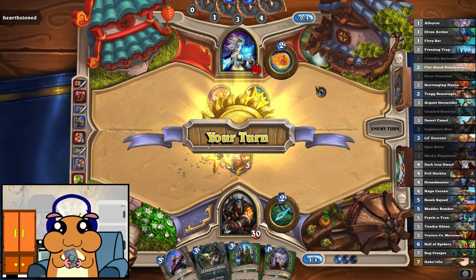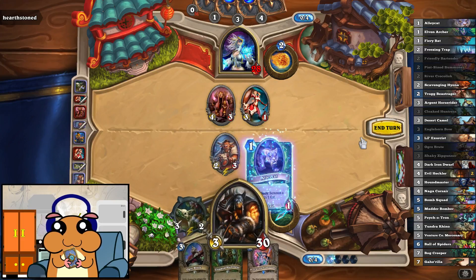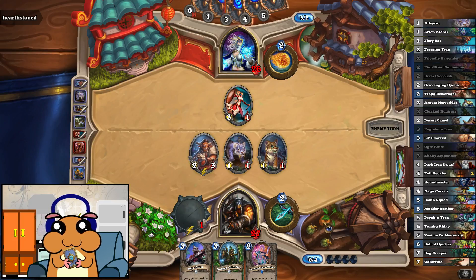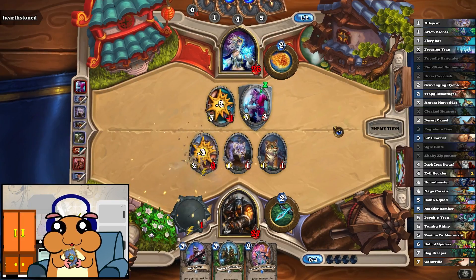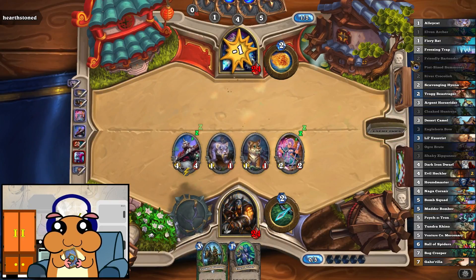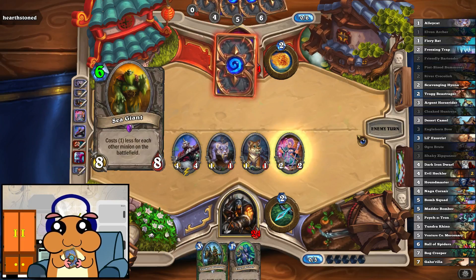Oh, damn you. Let him trade — he's still gonna trade. This and that — killing this. We are ahead on the board. He has a few more cards in hand. We should just try and push in some damage and then tap him dead. That's the plan anyway.